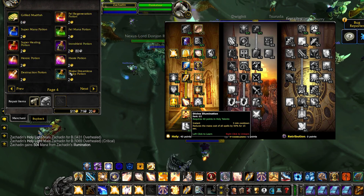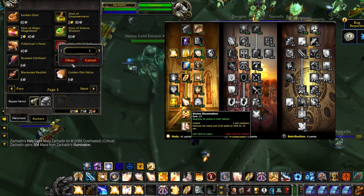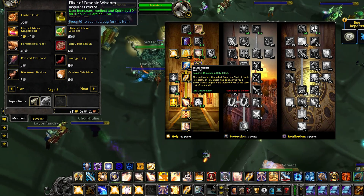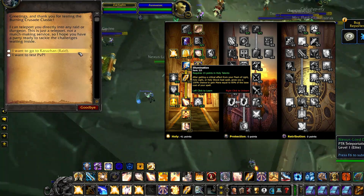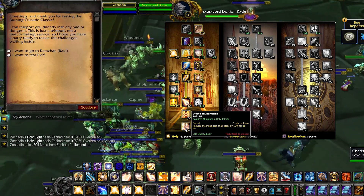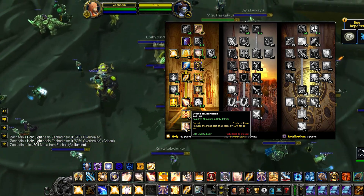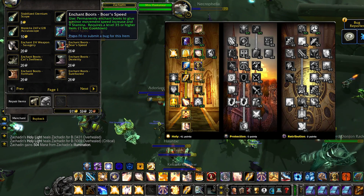For our 41st talent, we have Divine Illumination. This talent is another throughput cooldown which, when activated, gives you 50% reduced mana cost on all spells for 15 seconds. Let's go back to Illumination — remember how it specified that healing critical strikes refunded 60% of the base mana cost, and not just the mana cost? When you get a critical strike while Divine Illumination is up, you'll actually gain mana, because Divine Illumination is reducing your mana cost, while Illumination is giving you mana back as if you didn't have a reduction in mana cost. So that's the 41 mandatory talents in the Holy Tree.